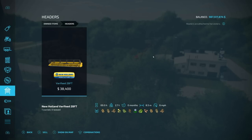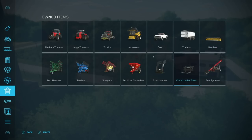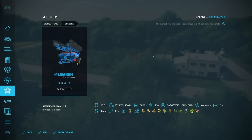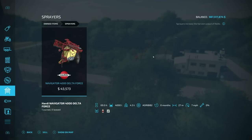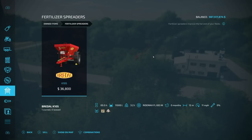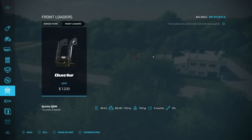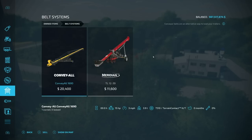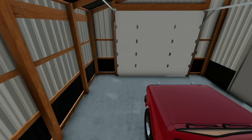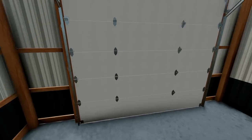We've got the New Holland Vera feed header, a K-Line disc harrow, a Lemken seeder — my favorite seeder to start with — a big 27-meter sprayer that you can expand, a fertilizer spreader including the Big Brindle holding up to 11,000 liters, front loader with pallet fork and universal bucket, and a conveyor and Meridian bin as well. Let me slow myself down a little bit and take a look at the starting farm buildings.